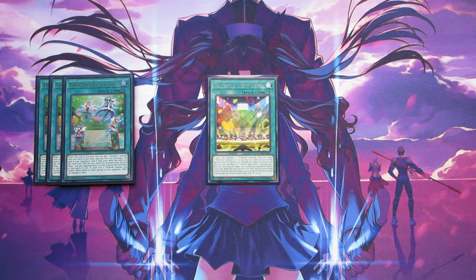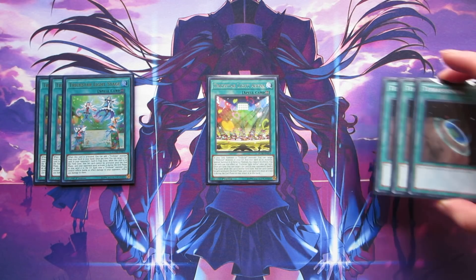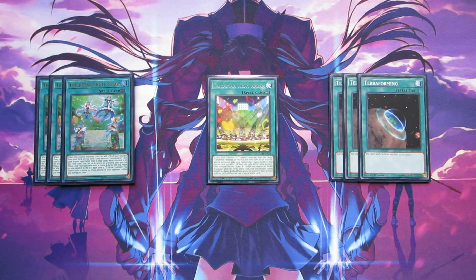With Light Arena, if you have your tech Trickstar monsters like Mandrake and Nightshade, you can bring them back from the graveyard to link summon into higher link monsters. We play low link monsters — Trickstar Bloom was released in Flames of Destruction and you can use her to climb into Crimson Heart or Holly Angel. We're also playing three copies of Terraforming to search these field spells. The reason there's only one copy of Light Arena is because you typically only use it once per duel: you revive something, then replace it with Light Stage for more consistency.